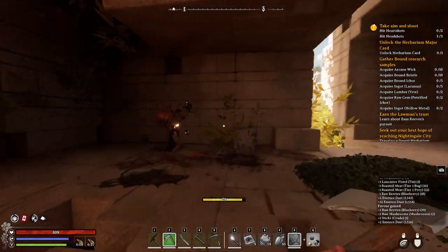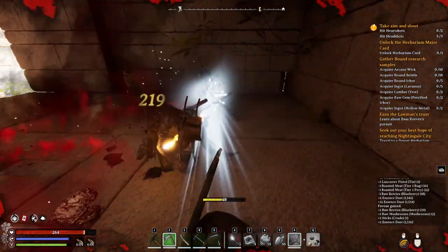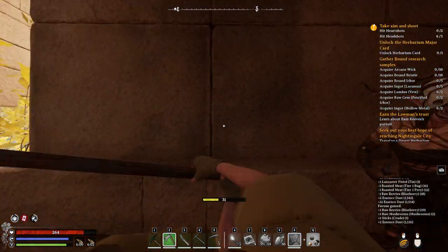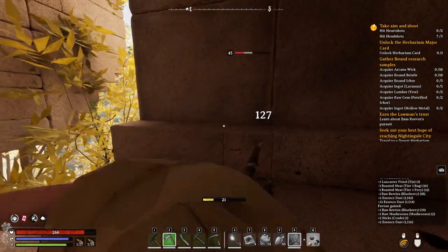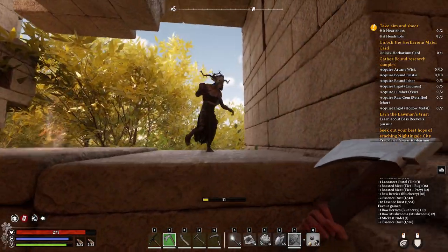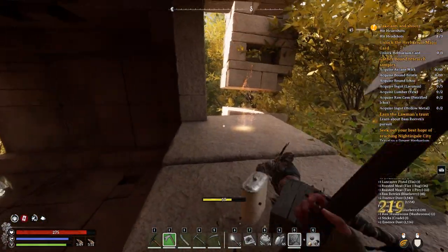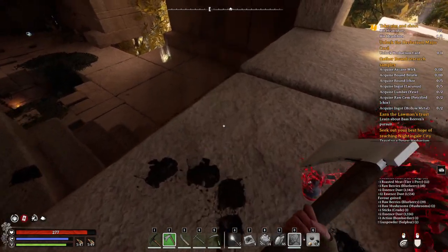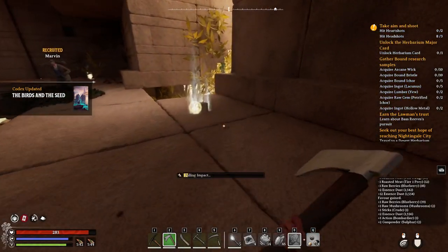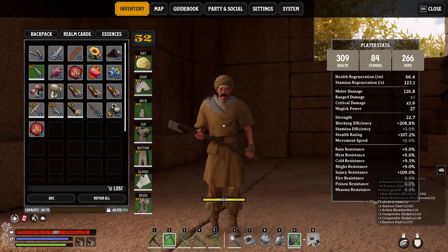Focus on getting your gear score to around 60 and you'll unlock the herbarium site of power very easily — it's power level 50 for that card. The boss isn't too difficult; it's a fun little fight but you can fall off from a pretty high height. Once you get the herbarium power card, you'll need to go to a herbarium desert location.